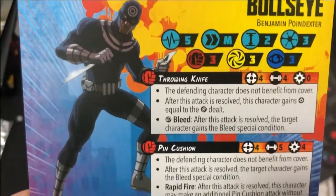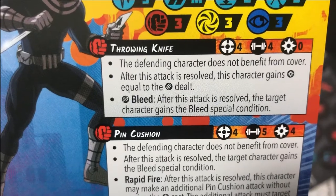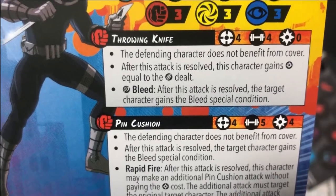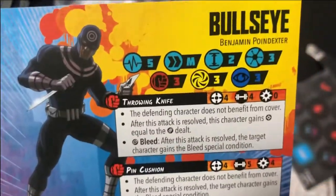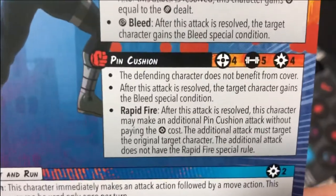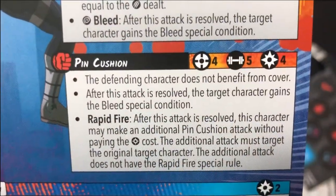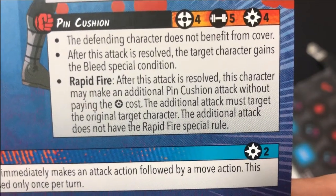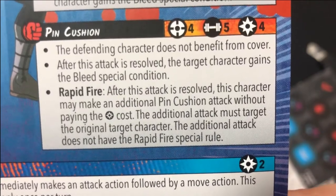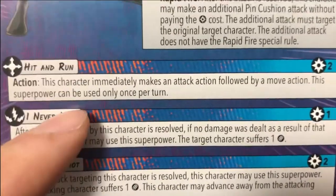Bullseye has Throwing Knife - 5M, two-three-three-three - the defending character does not benefit from cover. After this attack resolves, this character gains power equal to the damage. Bullseye basically just says 'you think you've been in cover? See ya!' He is only 3 points. Pin: defending character does not benefit from cover, target gains bleed - takes four power. Rapid Fire - he can do it again without paying the power cost. Hit and Run - this guy combined with Green Goblin would make a really great hit-and-run force.